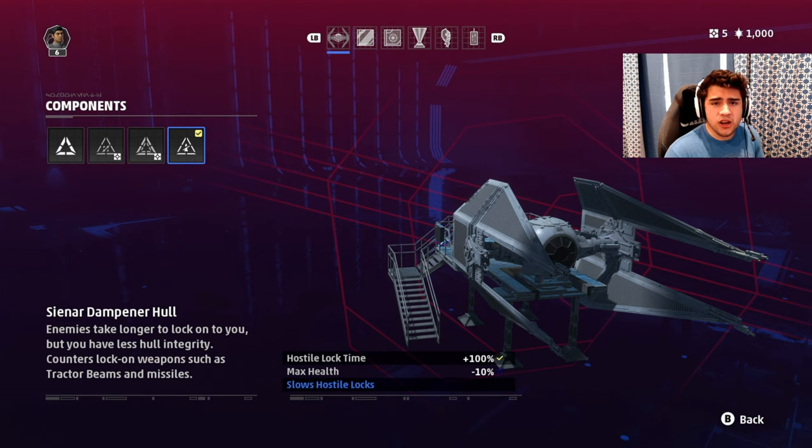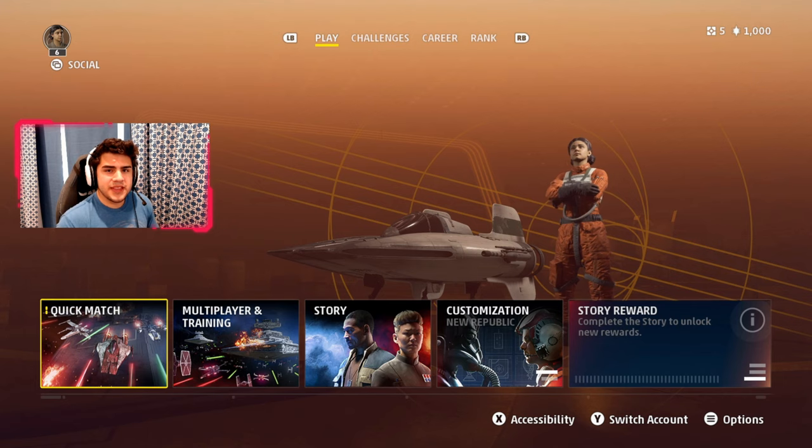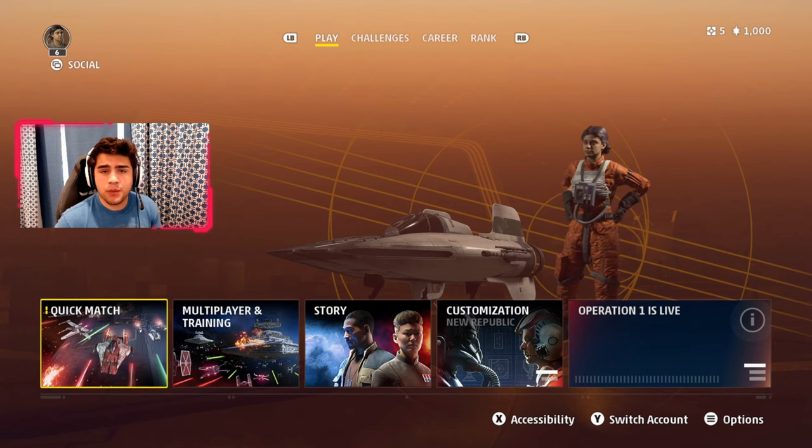Finally, for the engine on the Interceptor, I use the twin propulsion engine. This gives your acceleration a massive boost so you can escape people, fly by them, lock on with your missiles, then dip out and get to your next target. That is the best loadout for Star Wars Squadrons on both sides — the Republic and the Empire.